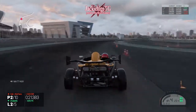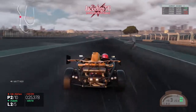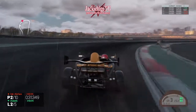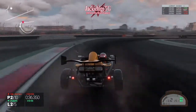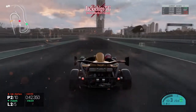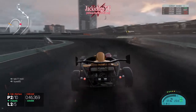I have the Pagani, the Gumpert Apollo S which is also pretty good, and I think the Pagani Zonda as well. Those three or four cars are pretty good but I prefer the Area Atom - really nice car. And this guy in the race had the same car with the same color.